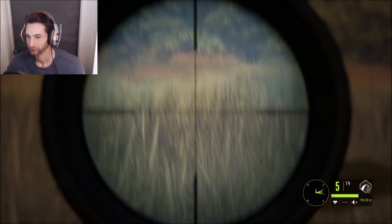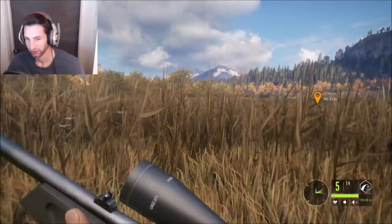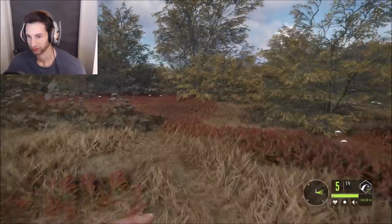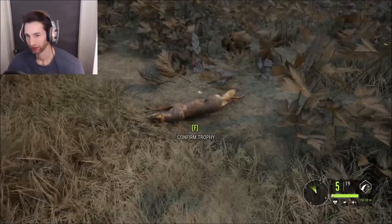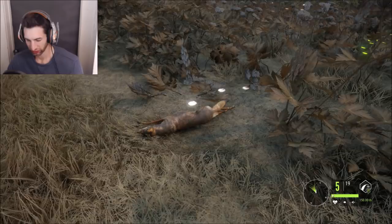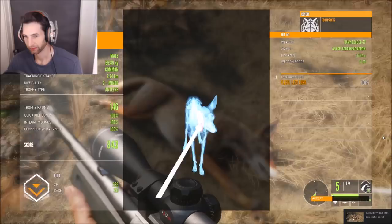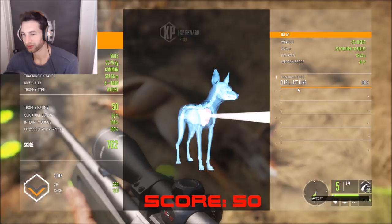That looked really good — must be a tough coyote because it looked like a perfect double lung shot. Really good blood, you can see it from here, but he might not be gold because of the distance. He's down right there — possibly gold if he's big enough; he didn't go too far. Looks like we got a double lung or lung-liver shot, maybe just single lung, but he went down pretty fast. He's a silver — he would have been gold, he was a 50 score, would have been my biggest coyote, but we only got one lung.